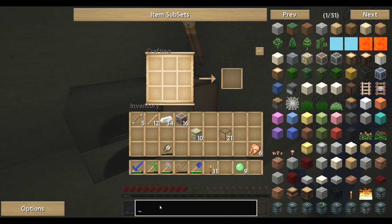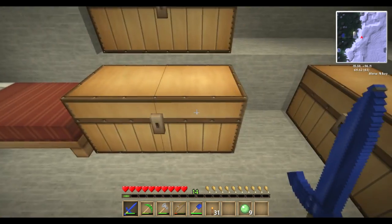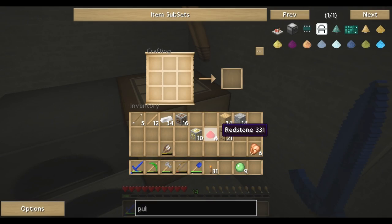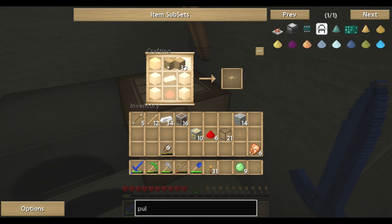So we need to make the pulveriser first. Let's remind ourselves: I need a piston, so we need wood, cobble, iron, and redstone. Not much redstone left but hopefully we can get enough. The recipe was wood at the top, cobble there, iron there, and one redstone — piston, okay, that's that.